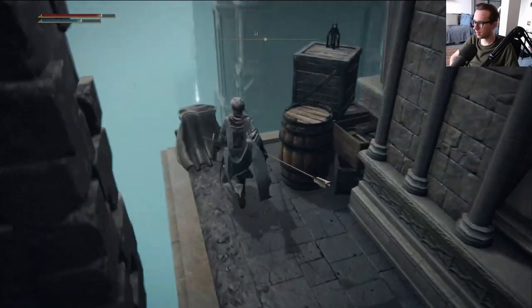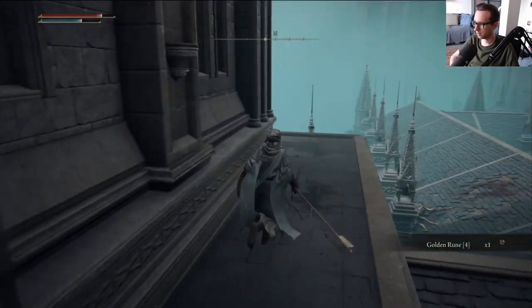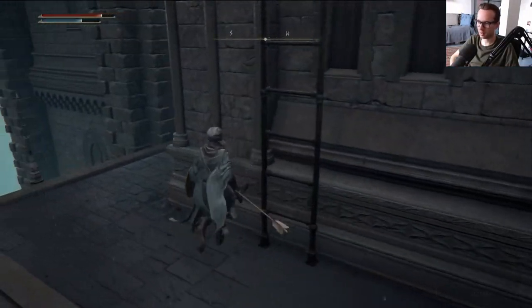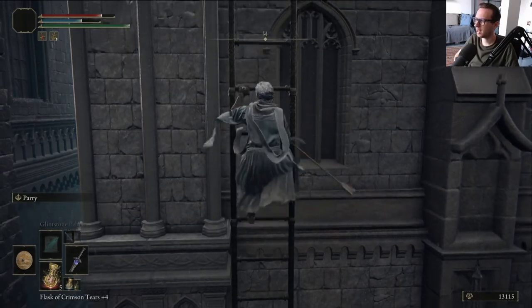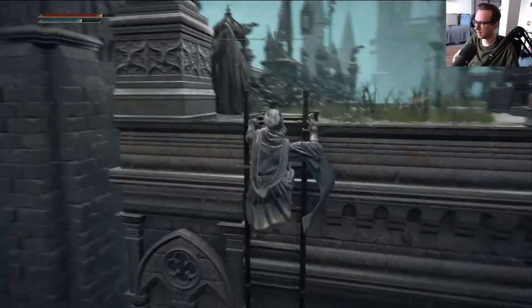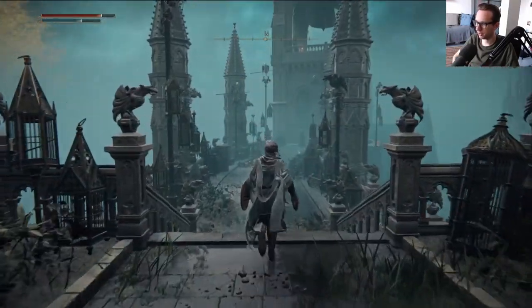So there is a staff here that I want to collect, which is way above our current level — the Carian Regal Scepter, I think it's called, which requires like 60 or 70 intelligence, something insane. I don't even know how the hell I'm going to get to that point. I'm going to have to farm like crazy.